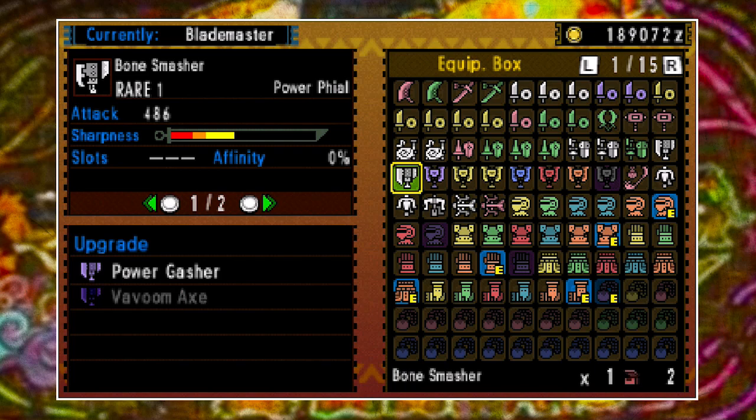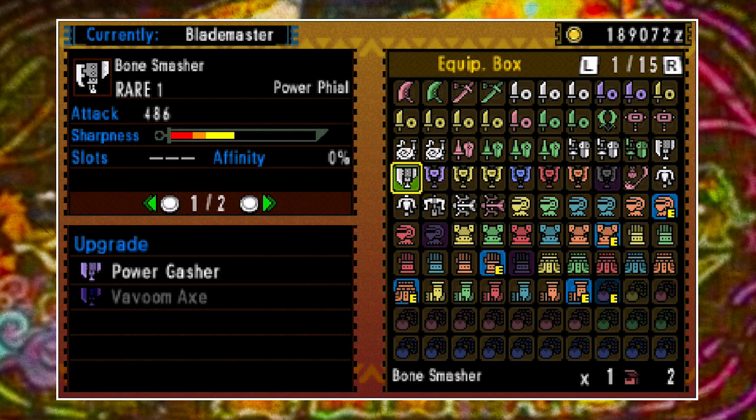Once you've purchased your glaive it's time to upgrade. When you go to upgrade it, you'll notice that unlike other weapons where you simply upgrade if you have enough materials, the Insect Glaive is different. It revolves around feeding your Kinsect enough nectar to get it to level up, at which point you can then upgrade it. Upgrade it enough times and the glaive itself will also follow suit.